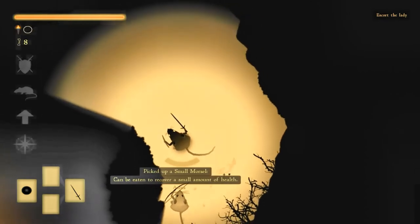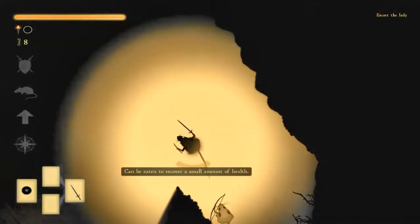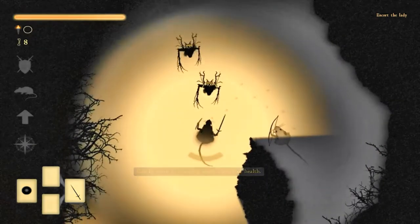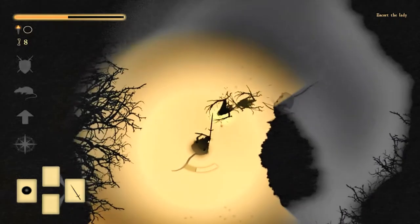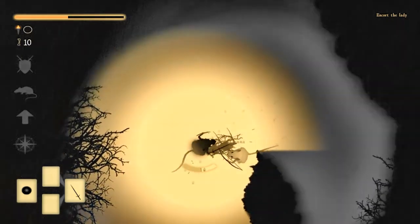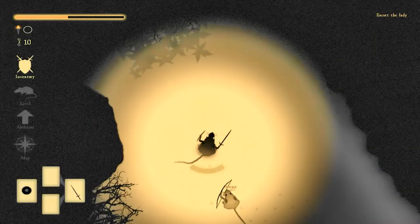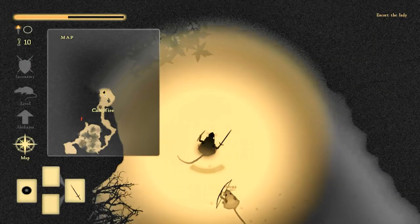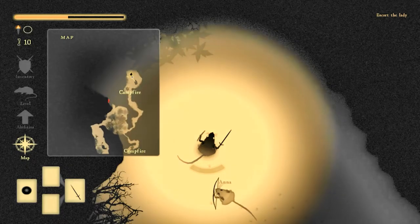Small morsel — can be used to heal health. Excellent. Enemies! Where am I going anyway? Is it that red question mark? It's way back around there — through the spiders again. Oh my god, and there's spikes.